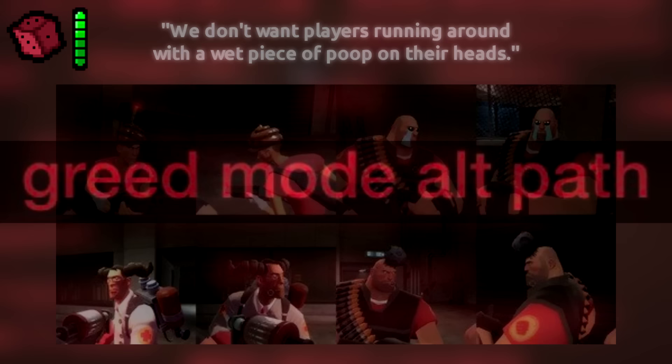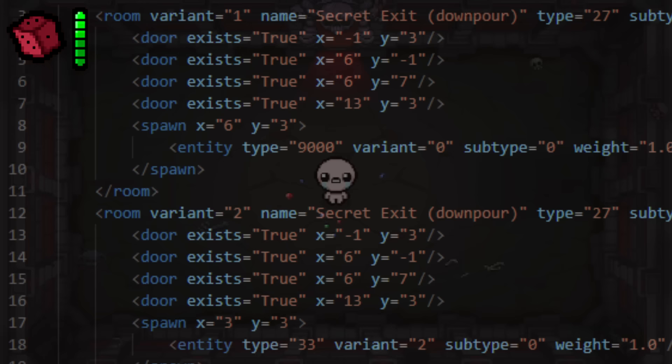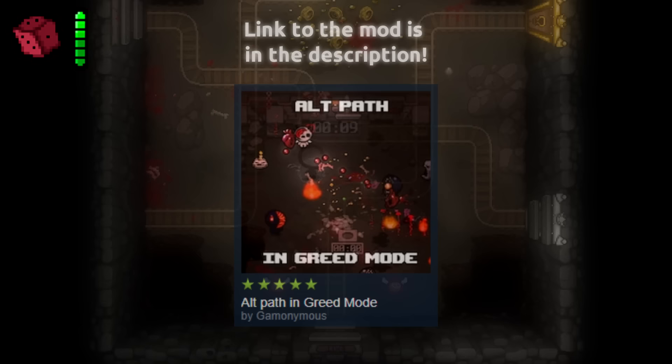Greed Mode Alt Path. The rooms folder inside the game files contains Greed Mode rooms for all of the alt path floors, but floors like Gehenna and Corpse are completely missing, so it's assumed to have been scrapped early in Greed Mode's development. There is a mod that properly implements the alt paths, and a link is available in the description.